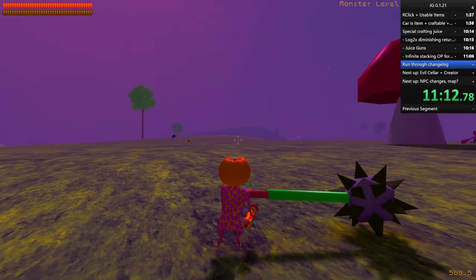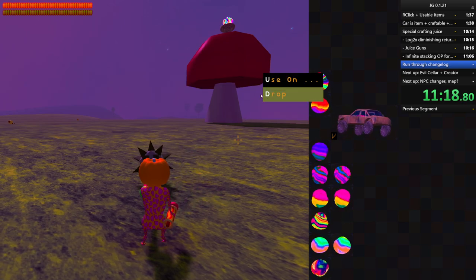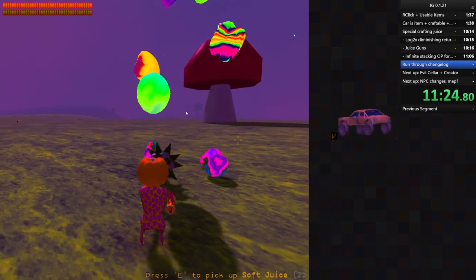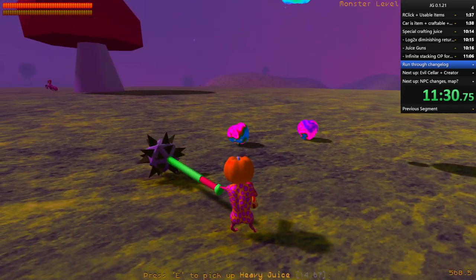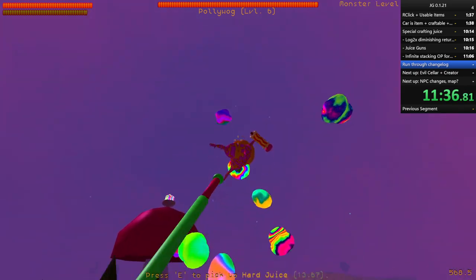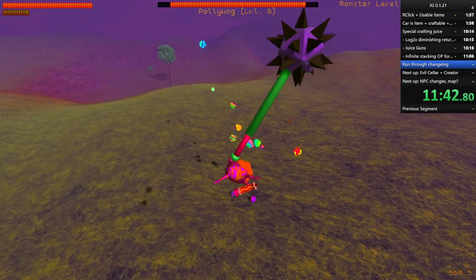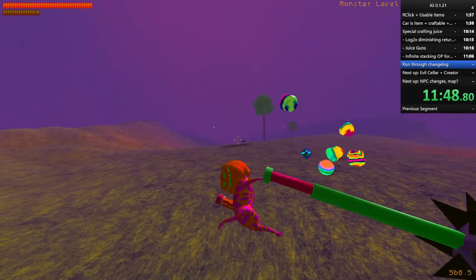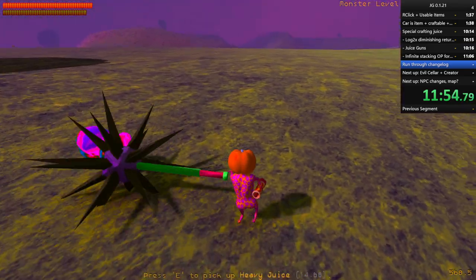Quick note - you can now drop stuff a lot faster by right-clicking and hitting D for drop. You can see here heavy juice sinks to the ground, while light juice flies upwards faster. Arcing juice will electrocute you. Heavy juice also has more mass than the rest of the juice because it applies to itself.